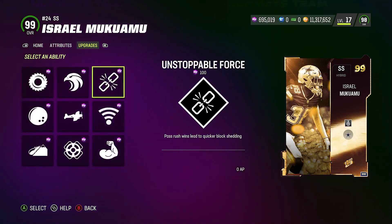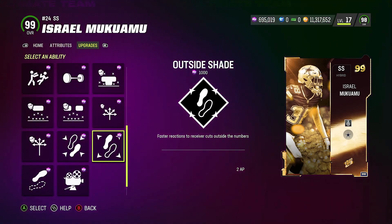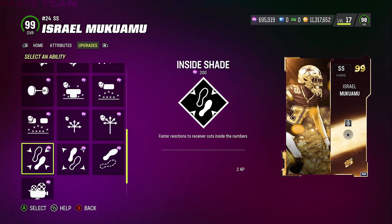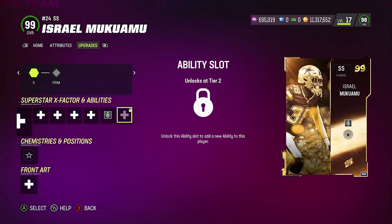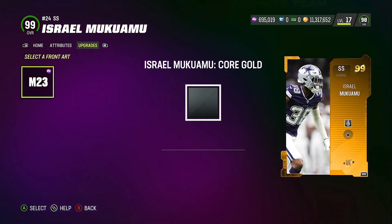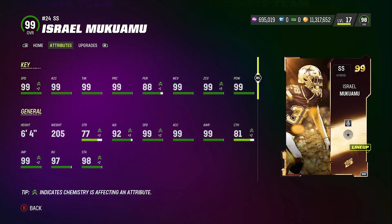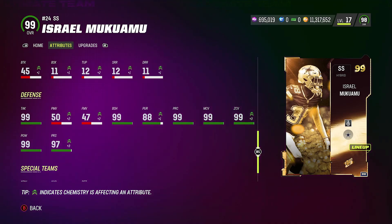The last new addition is Prince Amukamara. His X-factors and first-tier abilities are all the same — inside shade, outside shade, and one step ahead are the only abilities with different AP costs; everything else is 1 AP. His discounted abilities are Pick Artist and Acrobat. He only played for the Cowboys once, so this is the only card he had. His attributes: 99 speed, 99 acceleration, 99 tackle, 99 play recognition, 88 pursuit, 99 man, 99 zone, 99 hit power, 97 change of direction, and 99 block shed — very impressive for a safety.